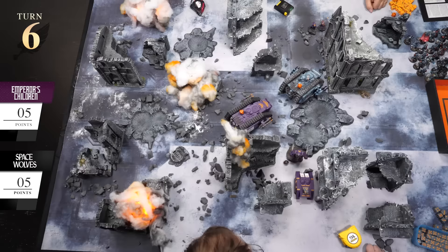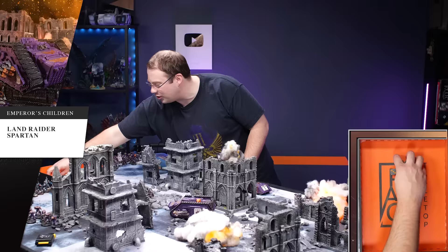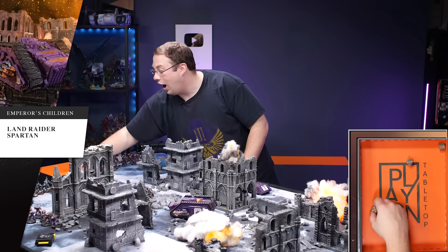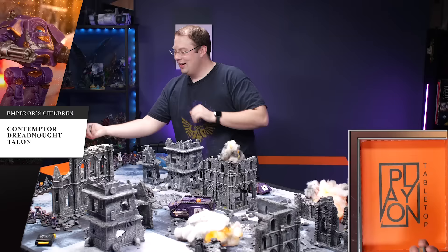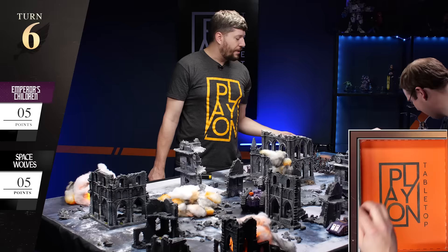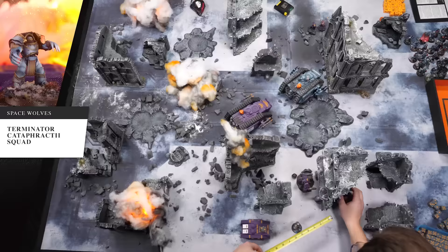End of turn five. Turn six is going to be really fast — both warlords are dead but you'll definitely have more units alive than me. Movement phase — Rhino gets out of the way. Spartan fires into the back of the other Spartan. Reacting with Evade: evading the glancing hit, not evading the penetrating hit. Dreadnought snap-shooting — no sixes. Three two-up saves to make — none failed. Dreadnought fires las cannons into the Spartan with machine spirit: two penetrating hits. Five-up invulnerable — one fails. It explodes! Attempting a nine-inch charge — absolutely not. That is the end of the game.